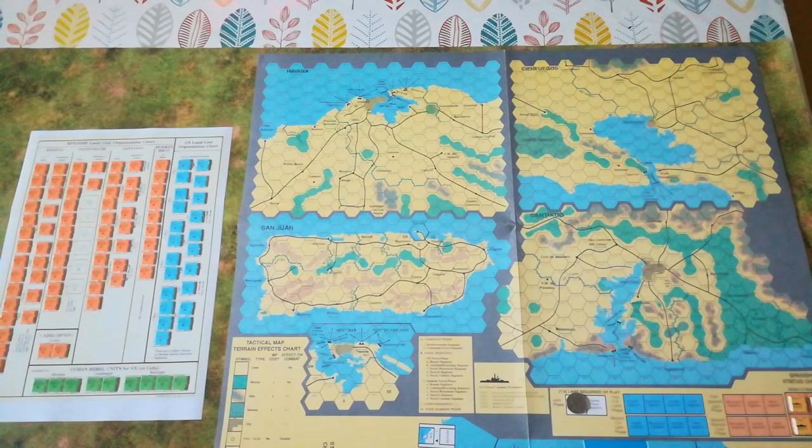Spanish troops are in orange, US troops in blue, Cuban rebels in green. The tactical maps are brought into play when the US finally gets round to invading a Spanish-held territory — the Spanish player then places his available troops on the map, and the US player gets to try establishing his beachhead. It's a clever system; possibly the only game with this detailed tactical element where nobody starts placed on the maps.